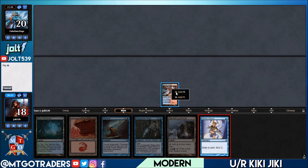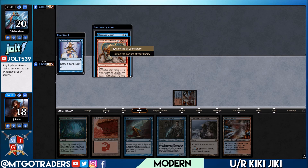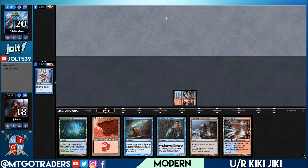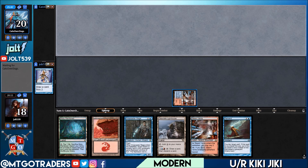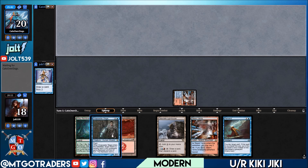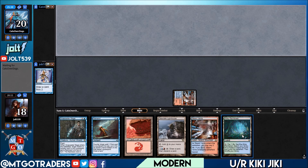We'll have access to three total red mana once we go for the Misty — shock that in, pay two. Let's go for the Serum Visions. There's our combo on top! Let's put Kiki-Jiki on top and Deceiver below it — perfect. We'll be online for Remand next turn, hopefully catch something off the Remand for a little Time Walk-style effect, and then we have Snapcaster-Remand to back up from there.